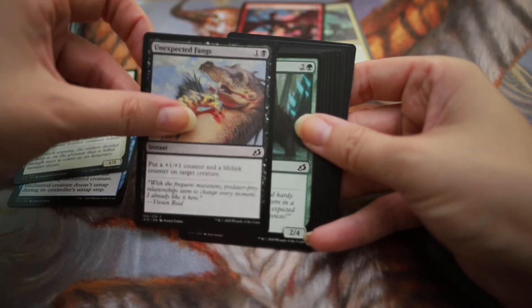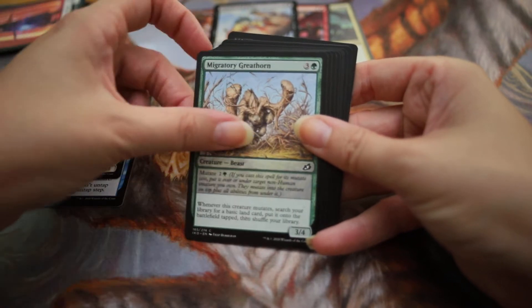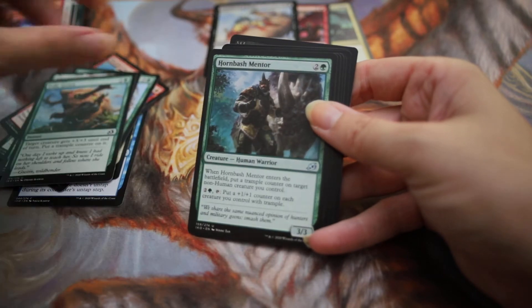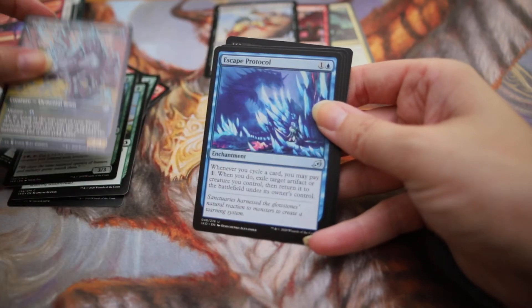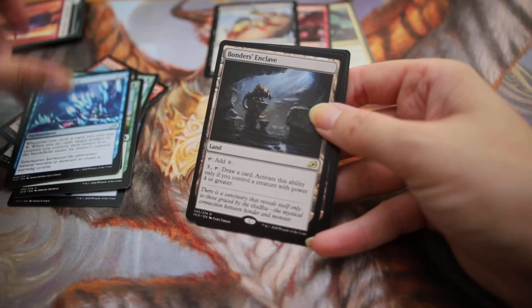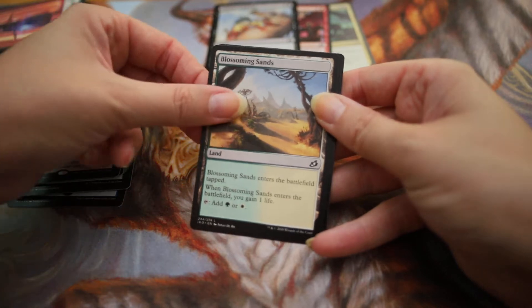Garrison Cat, same thing with Unexpected Fang. Gorok Cloudpiercer, Great Thorn, Shimmerer, Fully Grown, and then uncommons — we've got Mentor, we've got the Elemental Beast, we've got Escape Protocol. And then we have Borders Enclave for the rare.